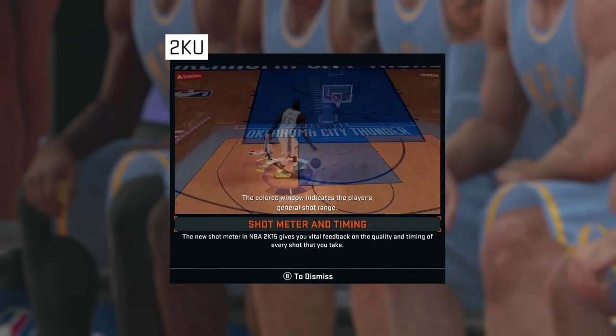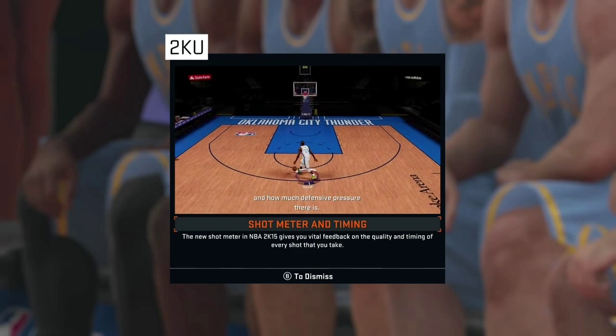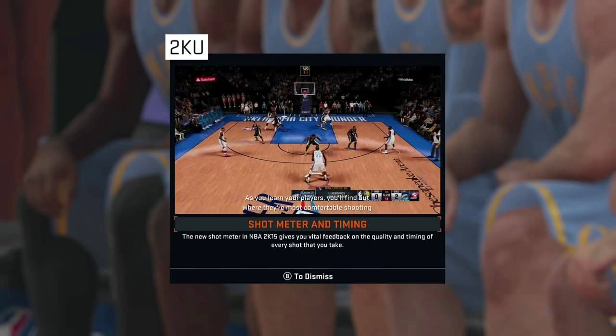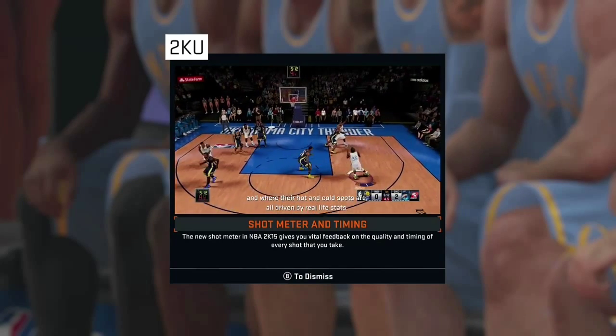The color window indicates the player's general shot range. It will grow or shrink depending on where you are on the court and how much defensive pressure there is. Basically, the bigger the window, the easier it is for you to make the shot. As you learn your players, you'll find out where their most comfortable shooting and where their hot spots and cold spots are, all driven by real-life stats.